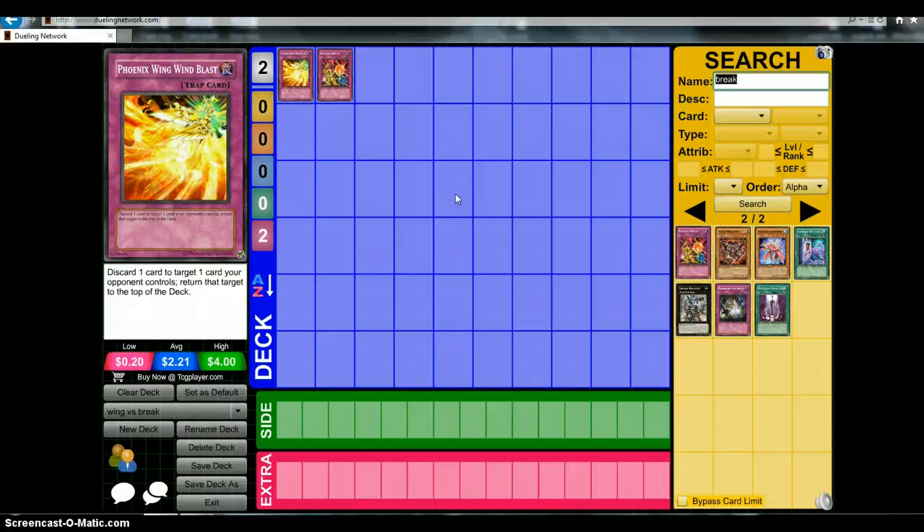They're both very similar cards, except Phoenix Wing puts the card on top of the deck, making your opponent potentially lose a draw. But if their back row is just huge, like I gave with the Black Garden example, then it's like, what's the point of even returning something? Might as well just pop the damn thing.